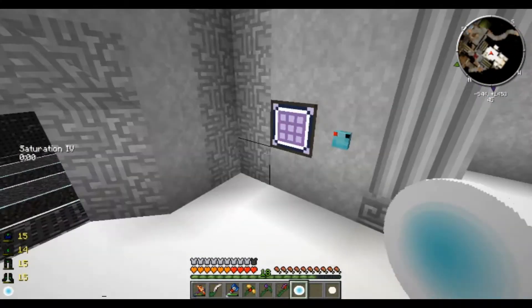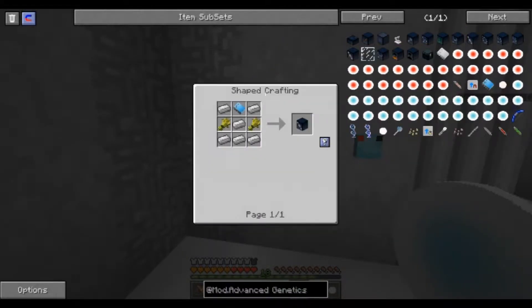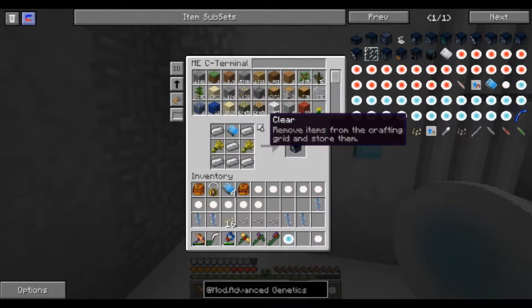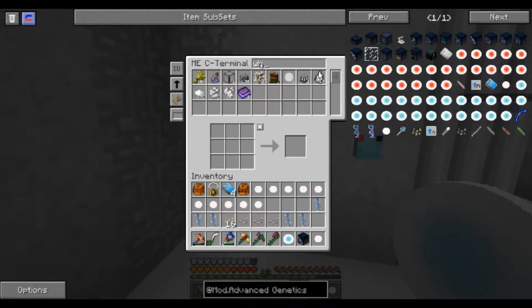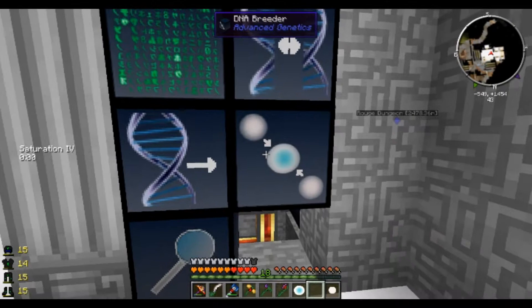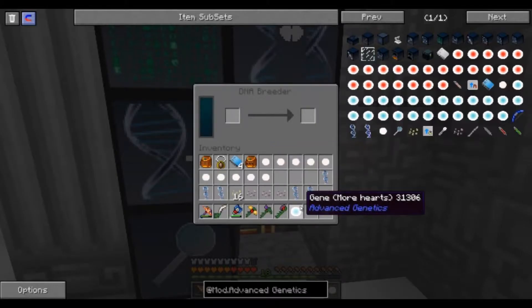So now we've got to make the DNA breeder. Do I have wheat? Yeah, I think I have plenty of wheat. Let's see how much wheat we're up to - oh god, I think we have plenty of wheat. So now we take the gene and we put it in the breeder.